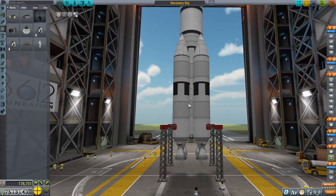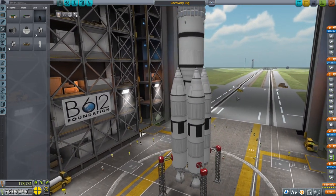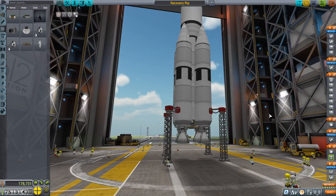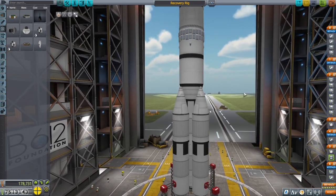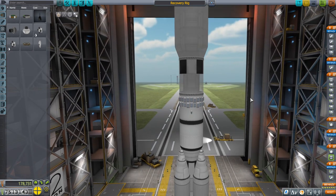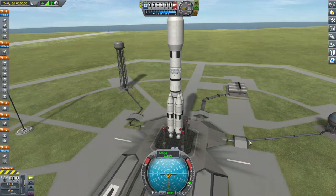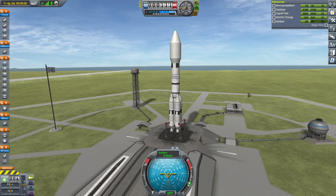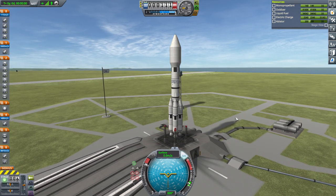We've got the Mainsail Supra, which is the original Mainsail Supra except I took off the air brakes because those kept exploding anyway. We'll try to recover it. It's not the inflatable heat shield version — just a small heat shield version. If it works, it works. If it doesn't, hopefully our contracts will cover the cost. Let's just launch it right now, and then we'll work on the base separately.